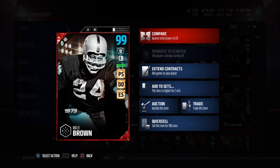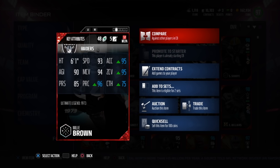What's up guys, today we get the ultimate legend Willie Brown — pick specialist, deep defender, edge setter, chemistry. Get those chemistries up guys, you'll get him to a 99 overall.